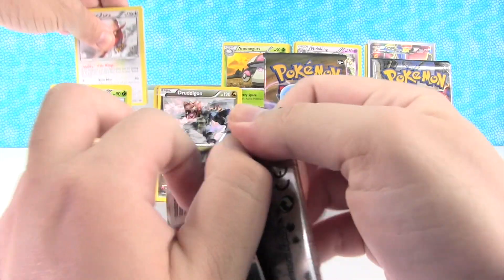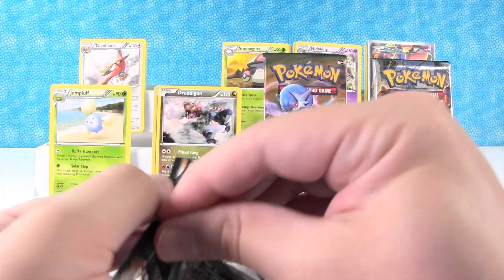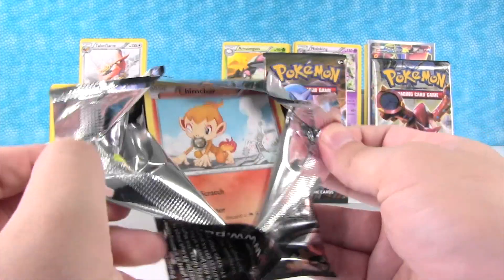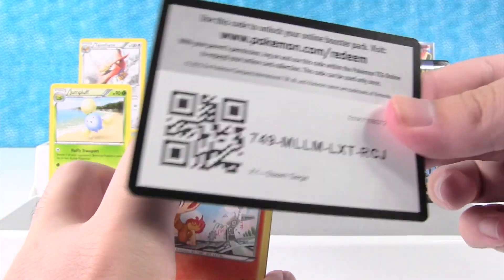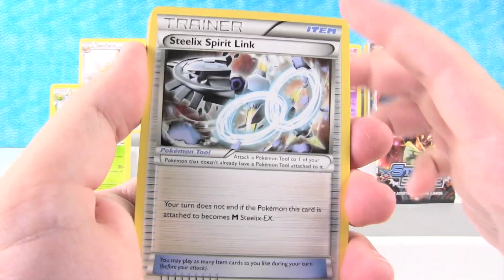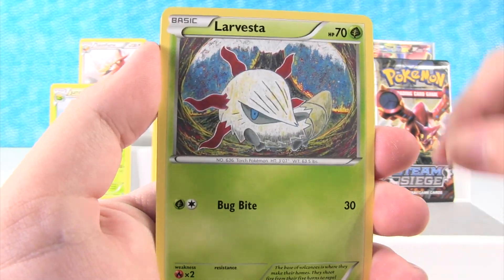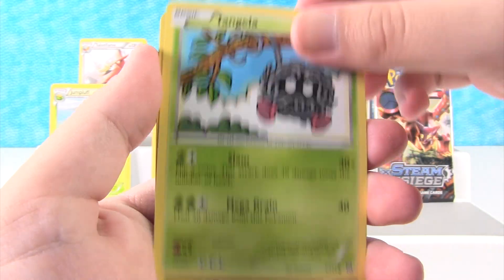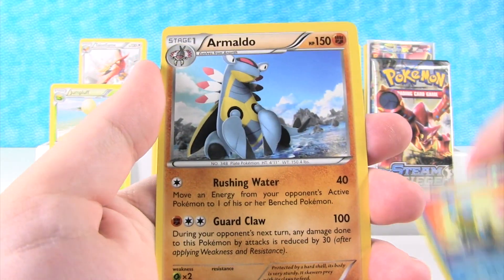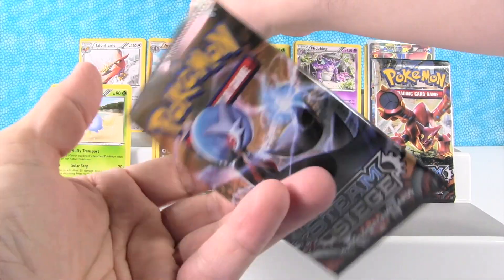I'm going to open up another pack here. I'm having a hard time with the packs today. First off here we have Steelix Spirit Link, Dewott, Hawlucha, Chimchar, Larvesta, Joltik, Tangela, Pawniard, Pawniard, Reverse Holo Shellos, and our rare is Armaldo. I really like Armaldo — he's pretty cool. Looks like he'd wear like an Argyle sweater or something.